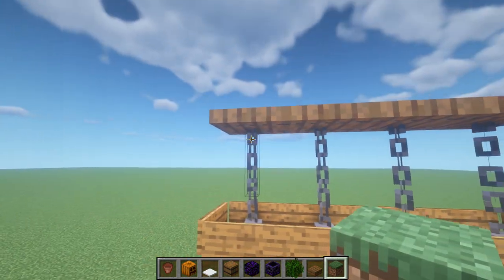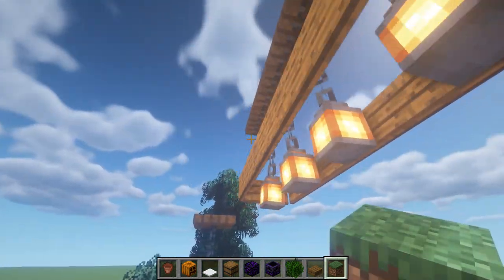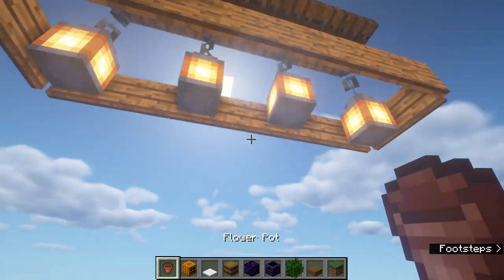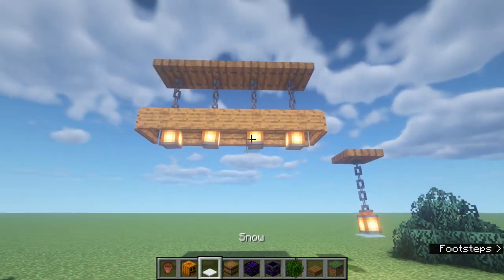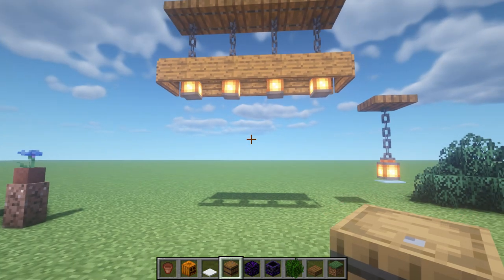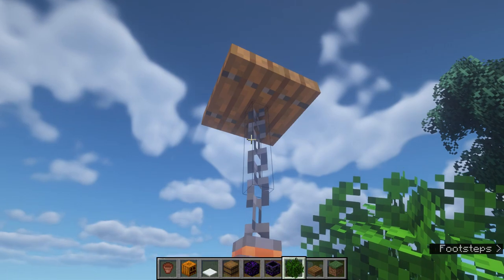Next up is a simple lighting display: chains hanging across with lanterns, and then surround the whole thing with signs. This gives you a long-stretch light that you could use in a kitchen above your workstation, or in some other large interior space.